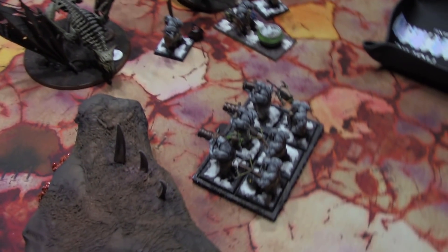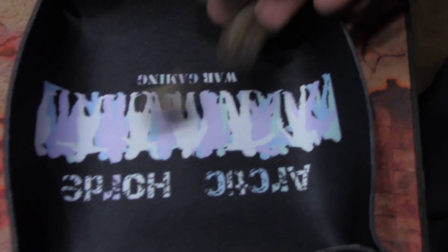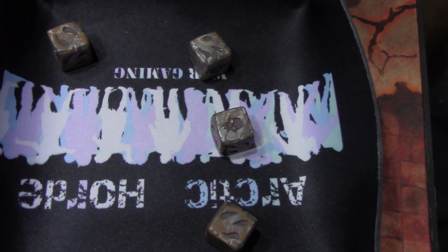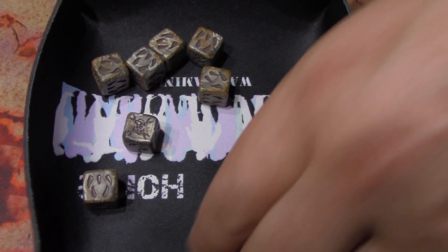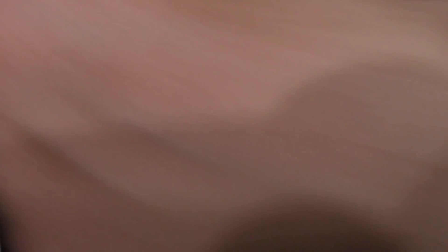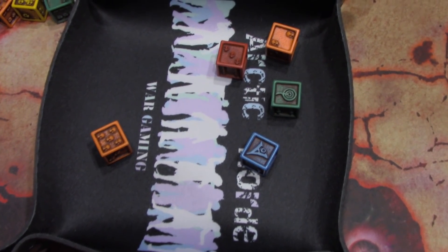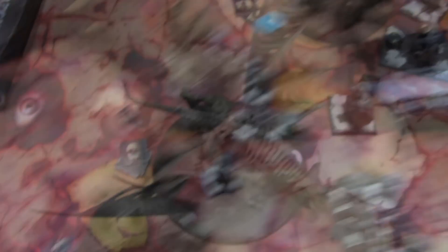Over at this Leadbelcher squad, going to shoot at the FEC General Terrorgeist. 6D6 shots — rolled way worse this time. Ten, fifteen, nineteen shots total. Hitting on fours, wounding on threes — five wounds at minus one rend, saving on sixes. Took four wounds. The Leadbelchers are picking on Steve's dice — they're cool dice, just hard to read. Now moving to charges.